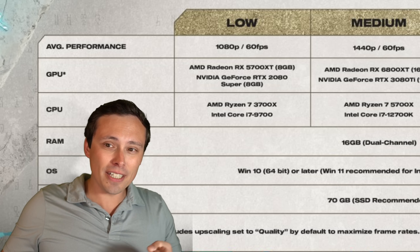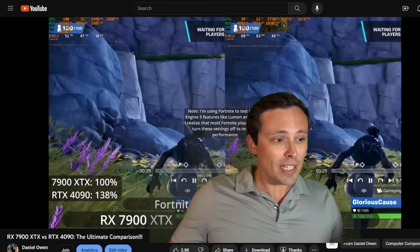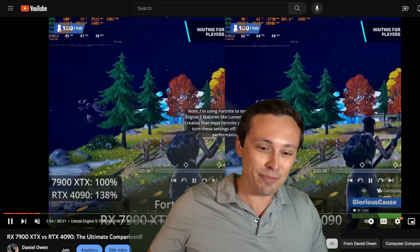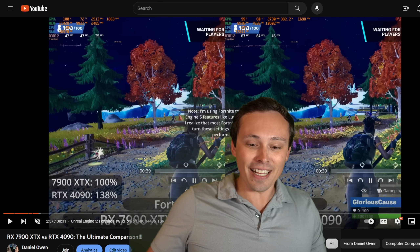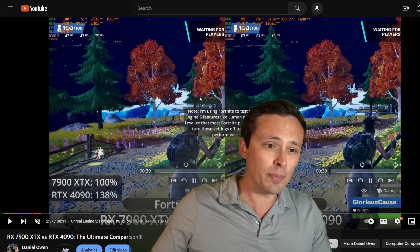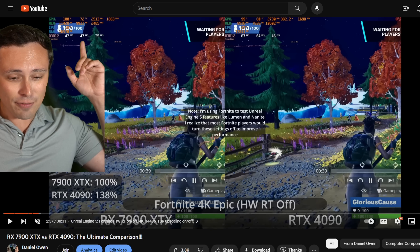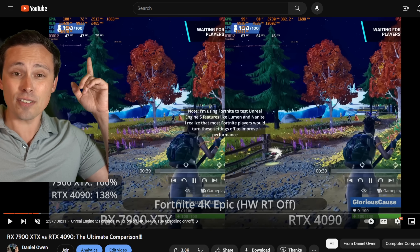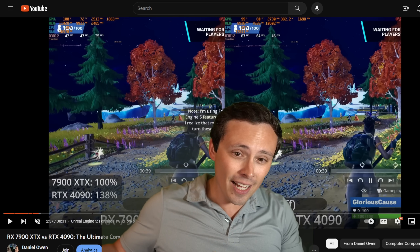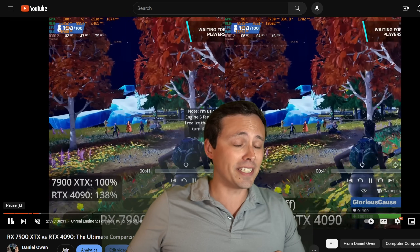The first look at Unreal Engine 5 was when Fortnite got updated to it. Fortnite is developed by Epic, who makes both the Unreal Engine 5 engine and the game Fortnite. When it first came out, looking at it at max settings, the RTX 4090 and the 7900 XTX — the most powerful AMD GPU and NVIDIA GPU — at 4K resolution, if you wanted to max out all the settings, my testing was running around 47 FPS on the 7900 XTX. The 4090 was only about 64 FPS. While Fortnite looks pretty nice for what it is, it's not even shooting for photorealism — it's more of a stylized, Disney Pixar look.